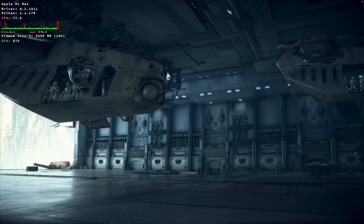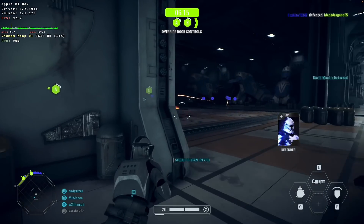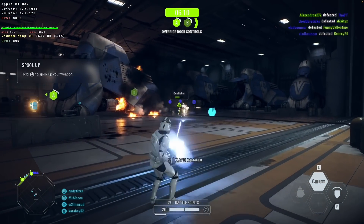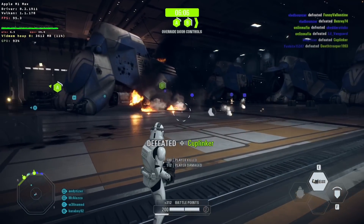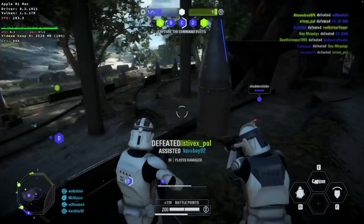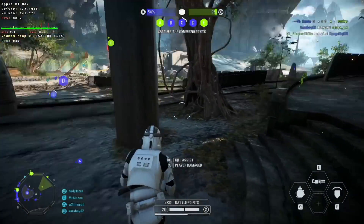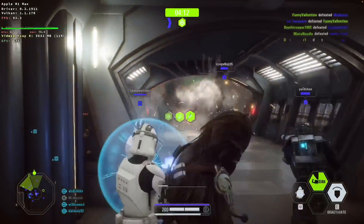The game will actually stutter quite frequently when you're loading up a new map or a new part of the game, but after a few minutes the shaders will have compiled and this stuttering will disappear completely. We're able to achieve around 70 to 95 FPS, even in crowded areas with lots of characters on screen at once. This is one of the most fun and enjoyable multiplayer experiences that you can have on the Mac operating system, despite the fact that the game is running through the Crossover compatibility layer.